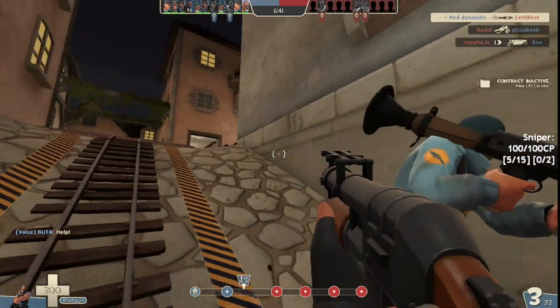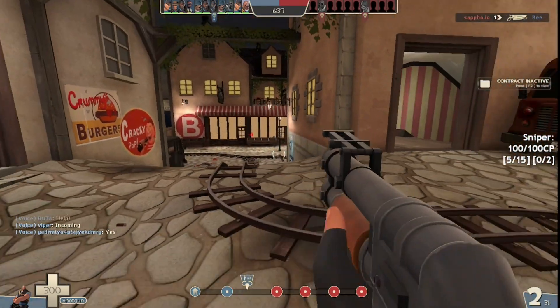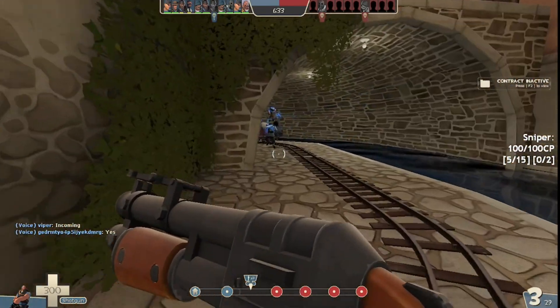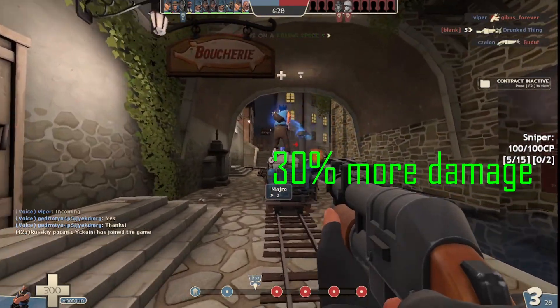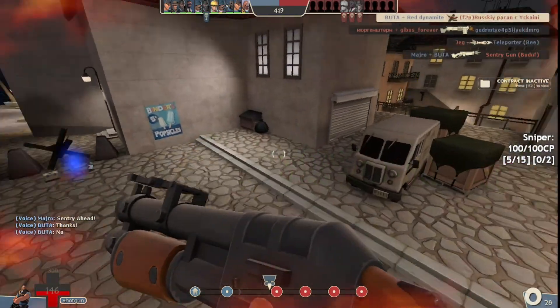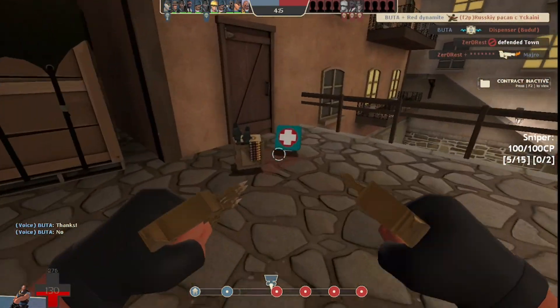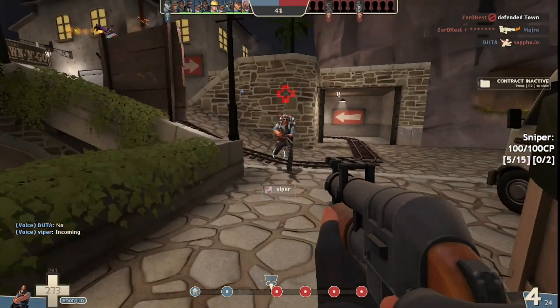To say the weapon is not fun is kind of not true. Yes, I know it's sluggish and for fat scouts you're basically all better using the stock shotgun, but let's be honest, 30% damage is kind of good and this platoon kill gives me trouble sometimes. But apart from that the weapon is really really weak, and I'm just going to use some of the other shotgun things for reference.